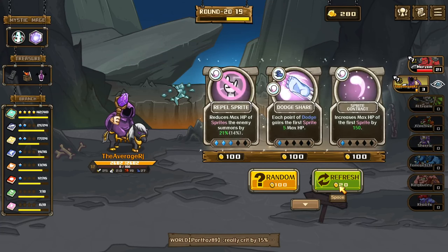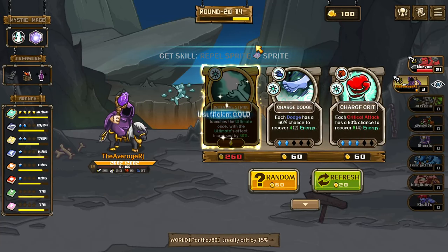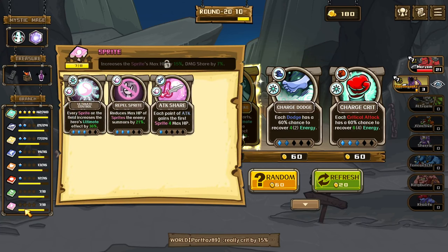We rolled rebel sprite — that's what I wanted. We could wait, maybe we'll survive this one. Got rebel sprite again: reduces the max HP of sprites enemy summons by 21%.